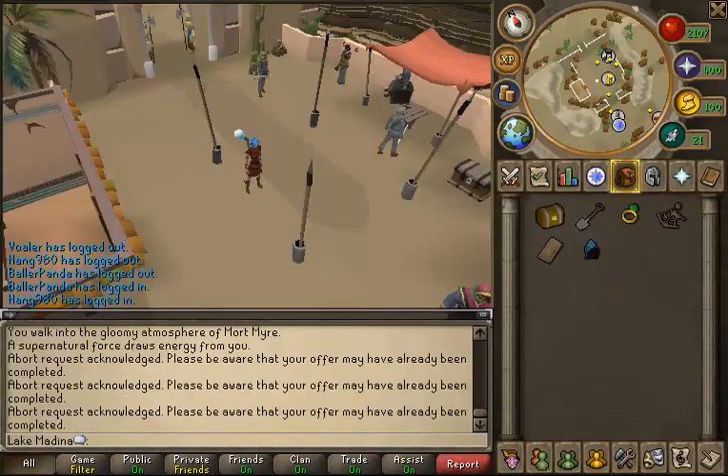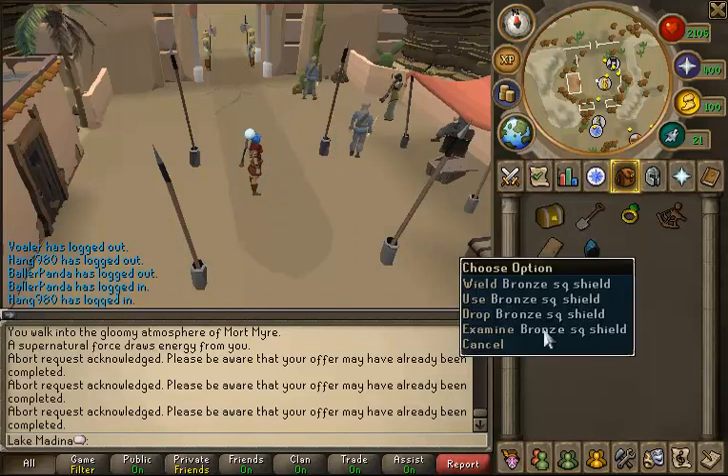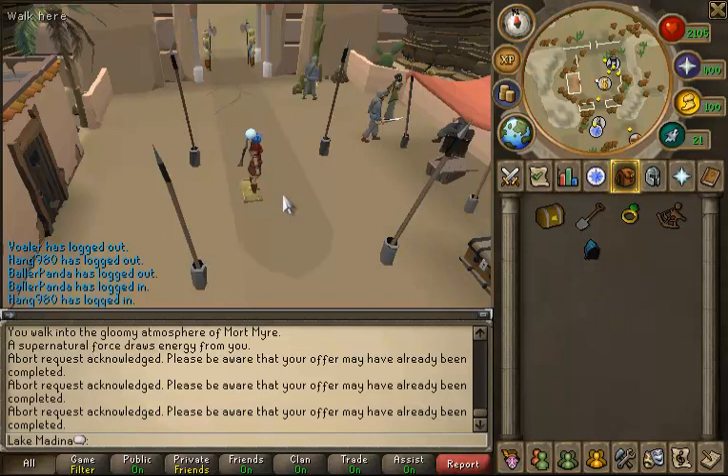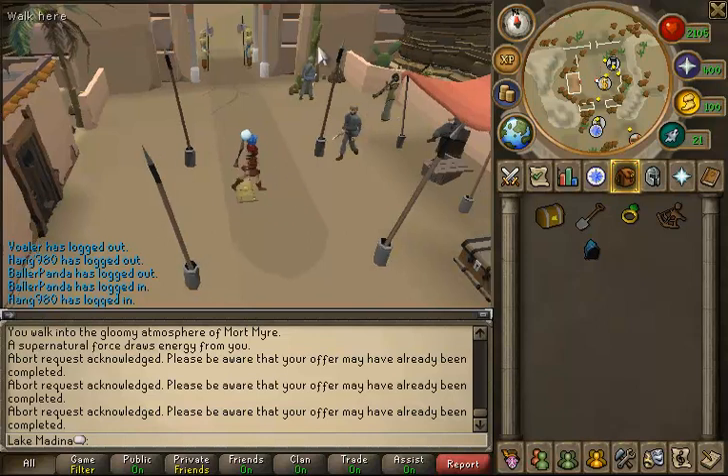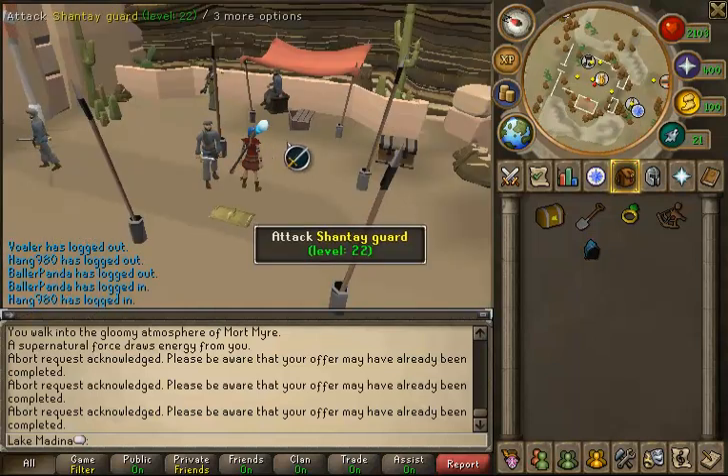I just finished my first ever clue scroll on this account — it's level 2, so I'm kind of hoping for beginner's luck. I had a bit of a fail with the clue scroll itself; I had to look it up on the web. I saw what I thought looked like an awning and I danced and emoted a lot, but nothing happened. It turns out what I was standing underneath is actually an awning, which just looks like four spears stuck in the ground. Apparently before they updated Shantay Pass, this was an awning.